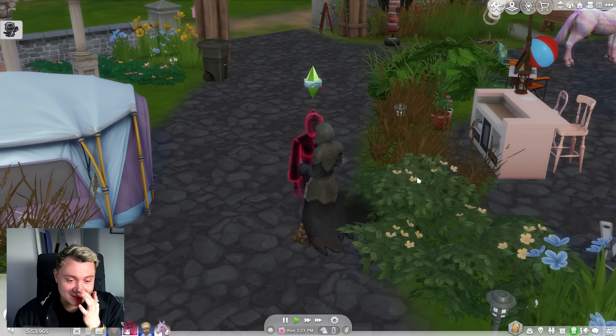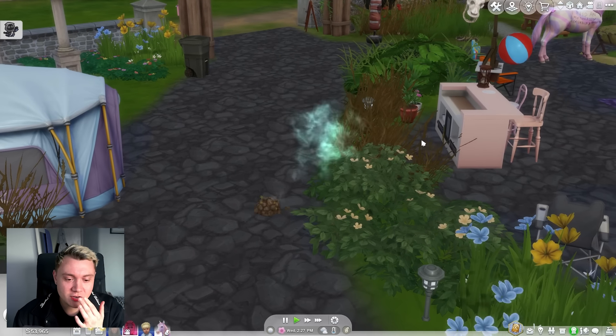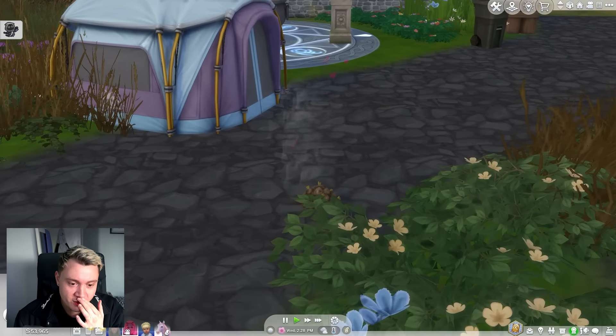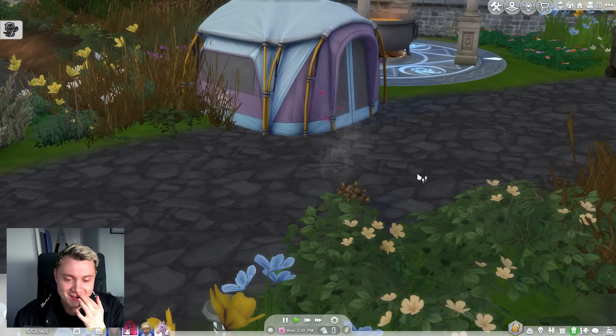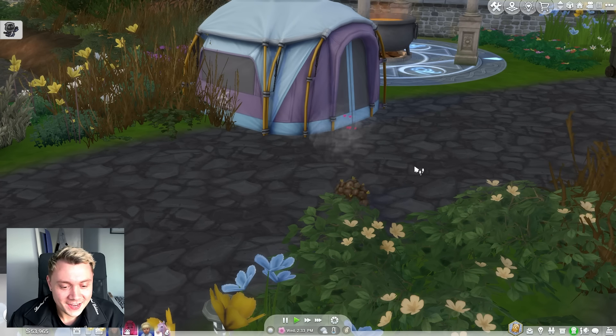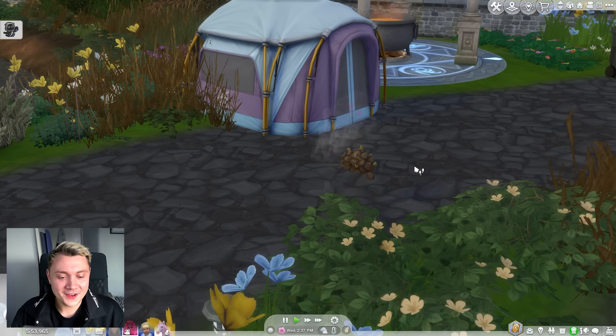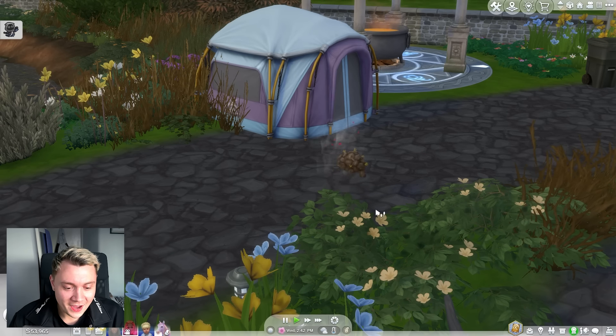I can't believe this is actually happening. Oh my god, look at them — they're literally woohooing in a pile of poo. Oh my god I love it. Guys, I really like The Sims 4 Life and Death. I think it's really funny — you can make your Sims woohoo in horse manure. Oh my god, I love it. I'm getting railed in a pile of poo. What else can we get railed in? Oh my god, we can woohoo in the mac and cheese bowl!